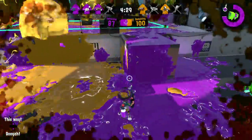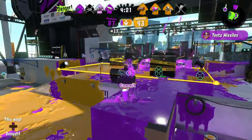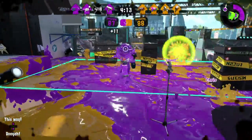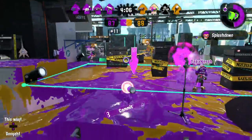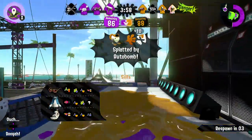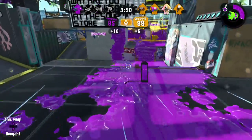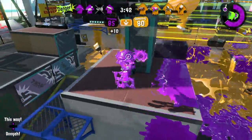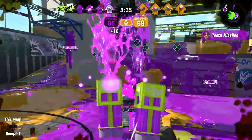This guy's hunting me down. I think I was the reason why they died — someone had a bomb rush of curling bombs. We're doing pretty good right now. Let me go put some Toxic Mist there. I can't even see these Autobombs. That's why the Octobrush is pretty good — I just throw an Autobomb and most of the time you don't even see it coming. It's pretty well hidden. I can outrange all these guys, so bring it on. Well, I can't outrange an Autobomb.